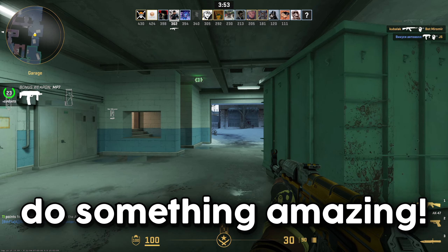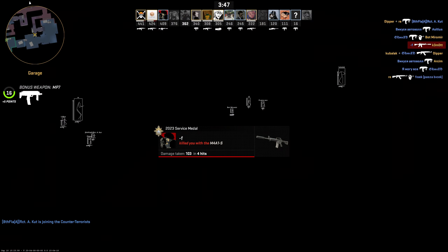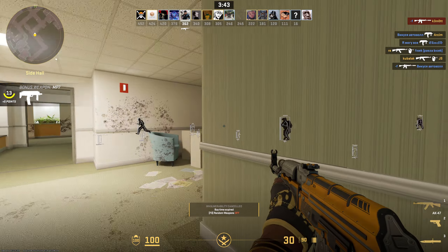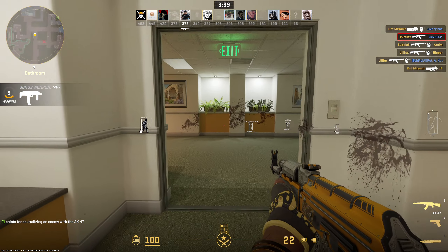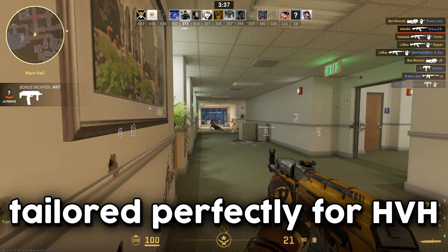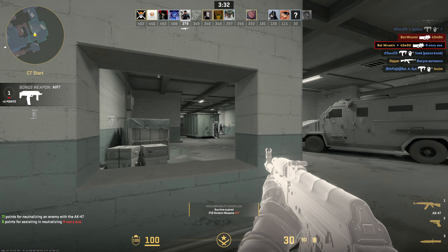Plague Cheat is trying to do something amazing for HVH, so all your worries are very likely to be mitigated. They are going to release Plague Cheat V2, which is a new recoded version of Plague Cheat, tailored perfectly for HVH. It's supposed to be the new best thing for HVH in CS2.